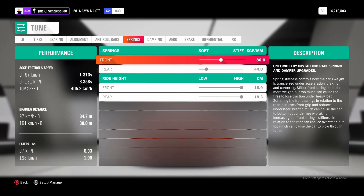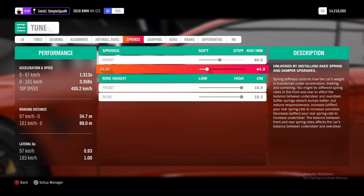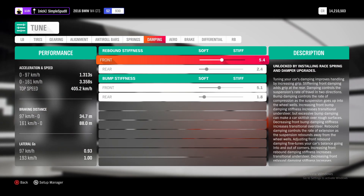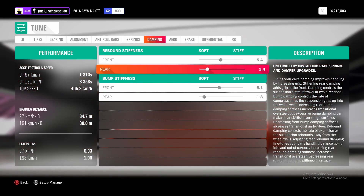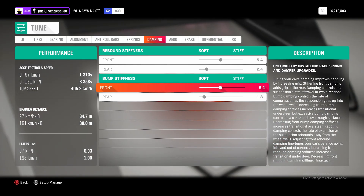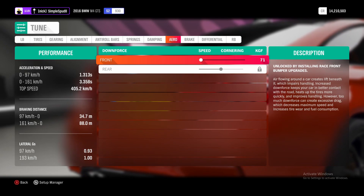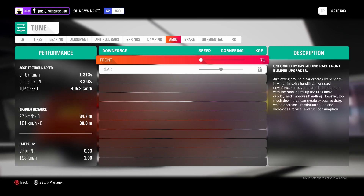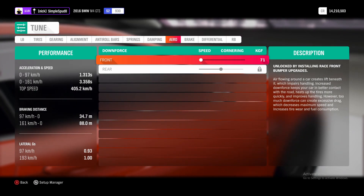Then if we come over to the springs, you want 80.0 in the front and 44.0 in the rear, and we don't need to touch the ride heights. So next into the dampening tab: for the front rebound stiffness you want 5.4, then 2.4 for the rear rebound stiffness, and for the front bump stiffness you want 5.1 and 1.8 in the rear. Then in aero, you want to move the front downforce all the way to 71 at the end of the speed range, because we can't remove the front lip so we might as well make it create as little drag as possible.